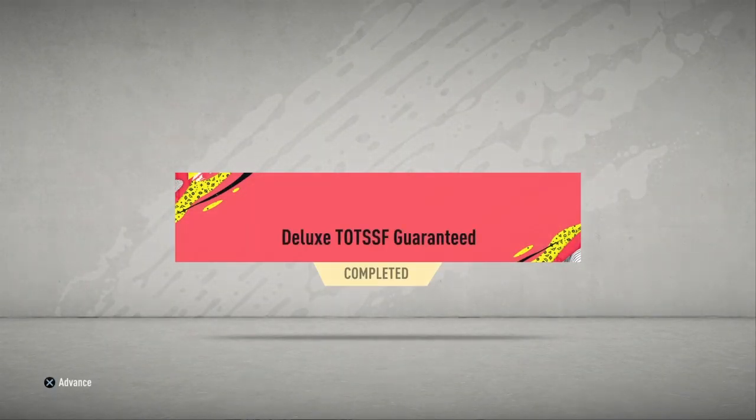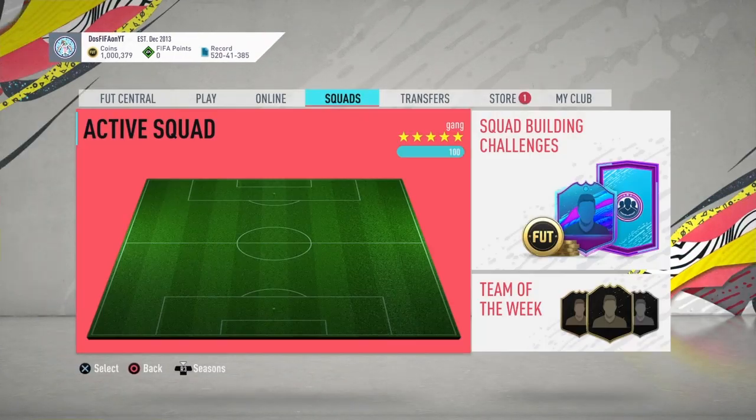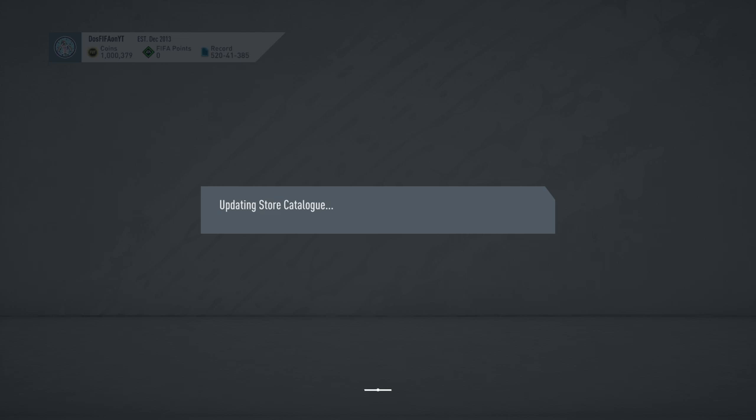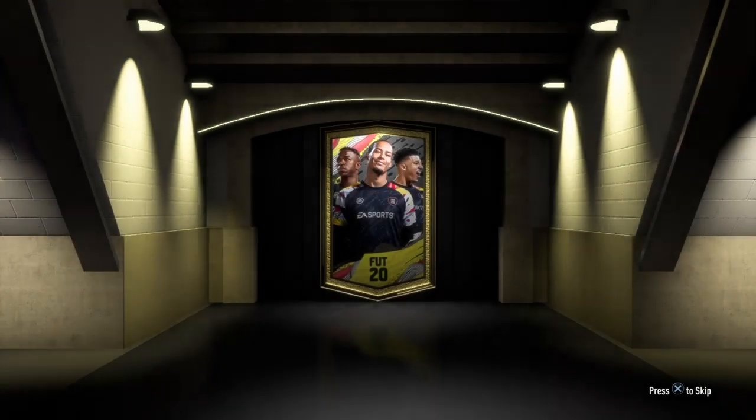Obviously a Ben Yedder or Mbappe would be best case scenario — any French one would honestly be really good for me. But honestly, if it's anyone that's not a duplicate, I can't really be that mad. Even though I submitted a 95 Thiago Silva, I'm never going to use that, so whatever. Here we go, second one on the main. Please give us something good. Please, EA — give us something usable.